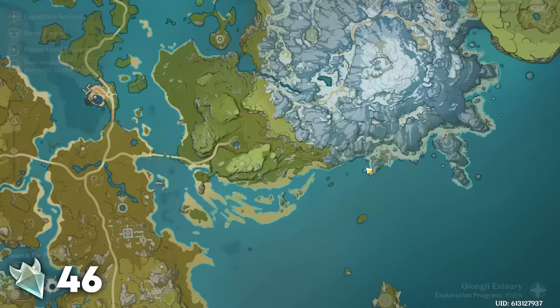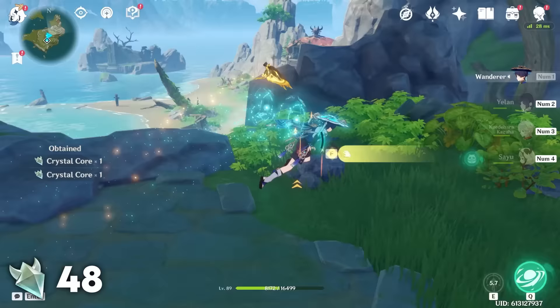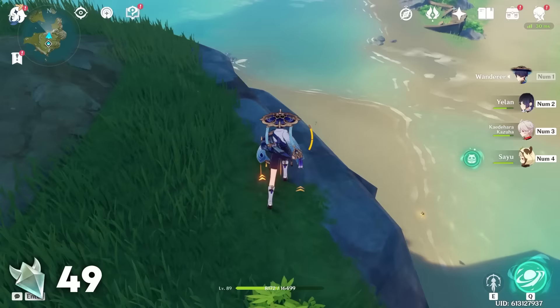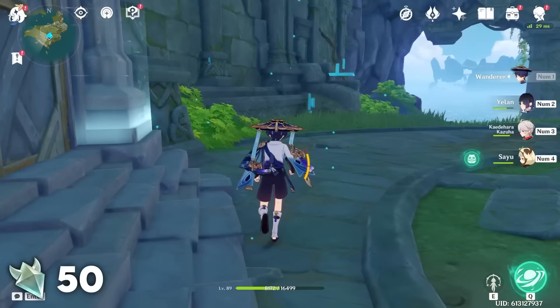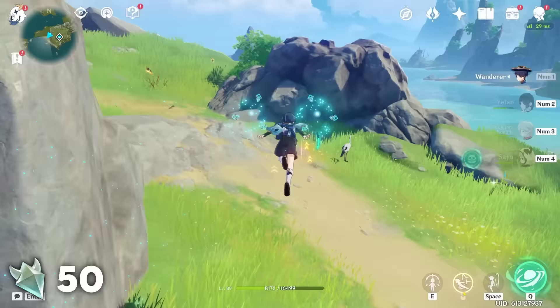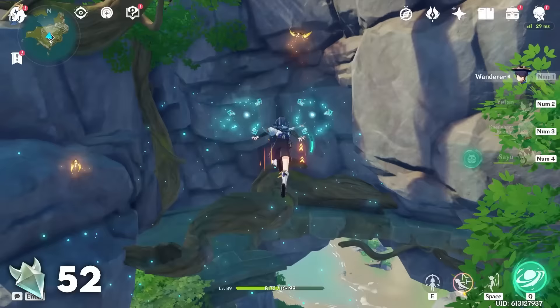Next we'll head south to the Archaic Petra and Retracing Bolide domain. Immediately after teleporting here you'll find a handful of Crystal Flies just flying around — catching these can be a little annoying. Remember you can always teleport back if you start to freak them out and force them to respawn. After getting all the ones in the main area, go off to the ledge and you'll find one Crystal Fly flying down by itself. Teleport back to the waypoint, turn to the west, go out the tunnel, follow to the left around the corner where there'll be two more Crystal Flies on the hill. Follow the path leading up the mountain and a little ways up you'll find two more Crystal Flies, and you might see some that you missed earlier.